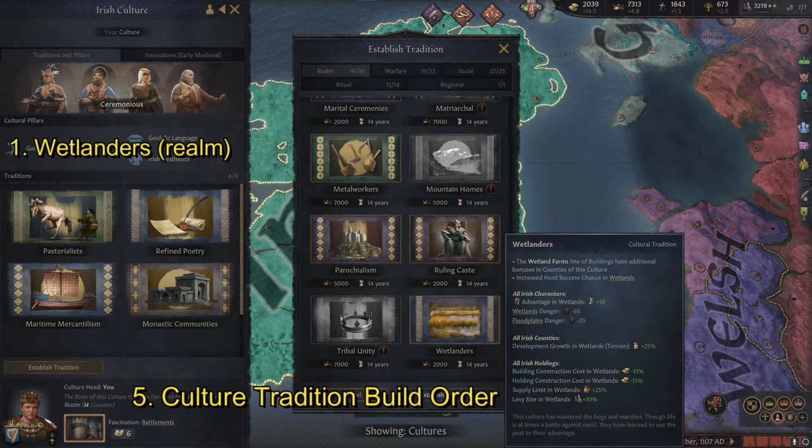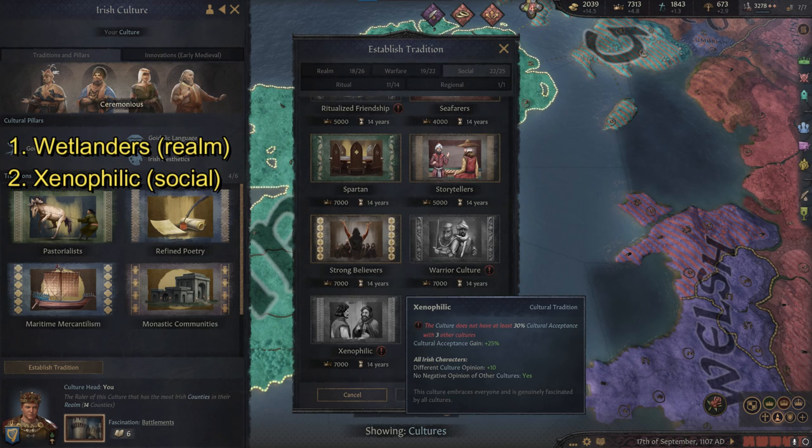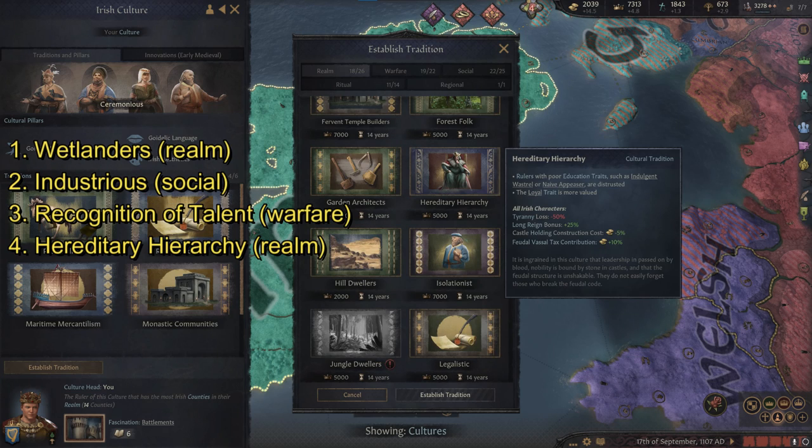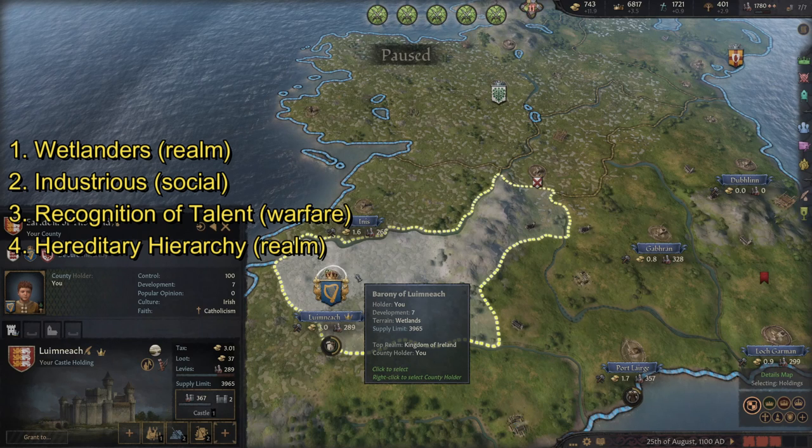For cultural traditions: go with Wetlanders first, giving a 25% development boost and stronger defenses since our capital is in the wetlands. Then Xenophilic to help rule over different cultures — skip this if you want to convert all of Britannia to Irish, but it also helps if you want to conquer more of Europe later. Next, Recognition of Talent is a favorite because you get strong hooks on your vassals so they can never rebel. Catholicism makes this even more powerful since sins like adultery and witchcraft let you gain strong hooks frequently. Finally, Hereditary Hierarchy helps build up holdings and provides tax and opinion bonuses.